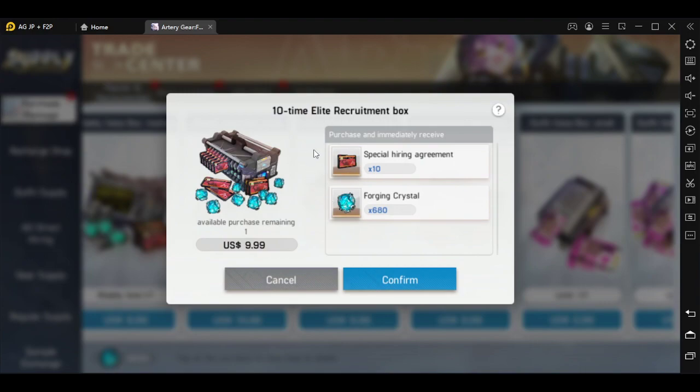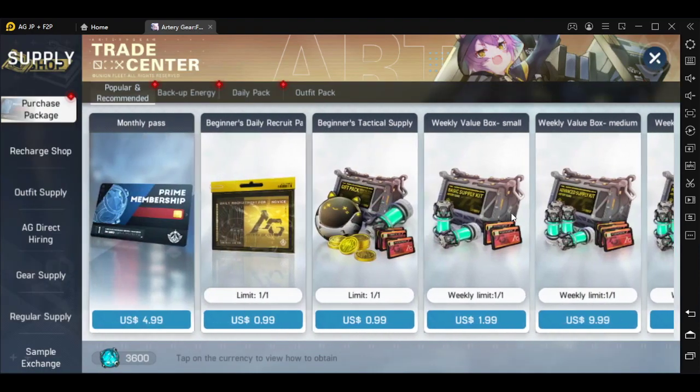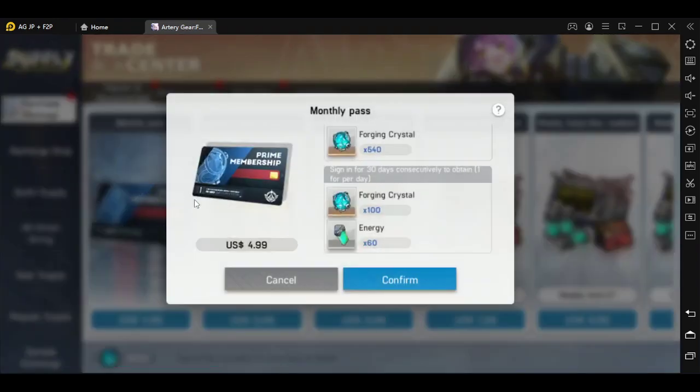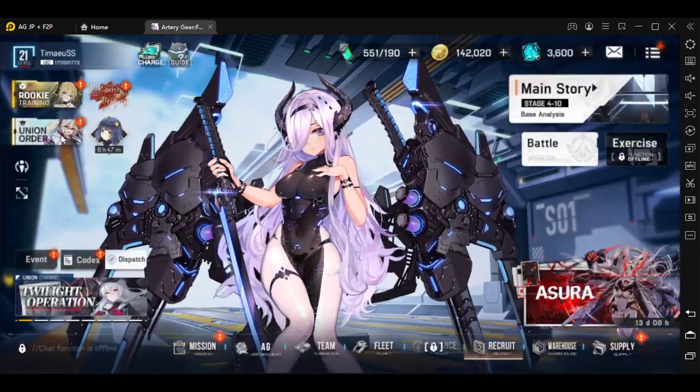However, looking at this again, it's worth it because it's $10 for 10 pulls plus 680 crystals. This is less in value but still nice because it's 10 for 10. So this math will always work out and you can calculate what you're doing to see if the money you're spending is great. Looking back again, the prime membership is definitely the best value. After that, it's the union order.